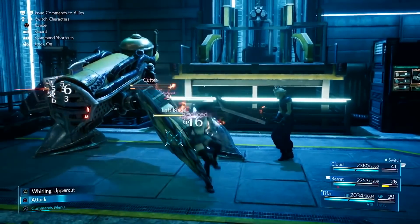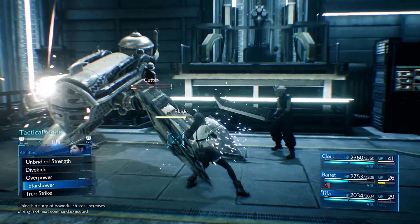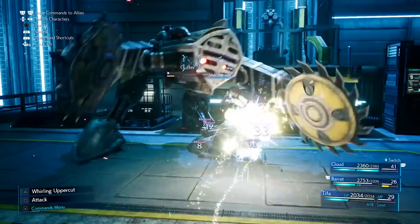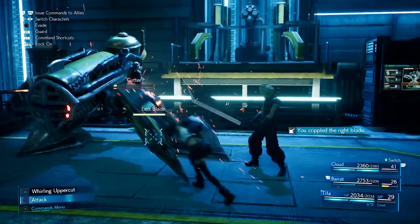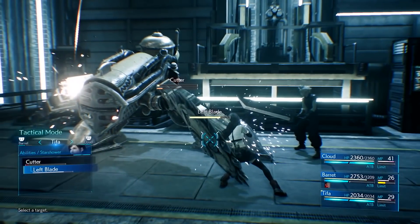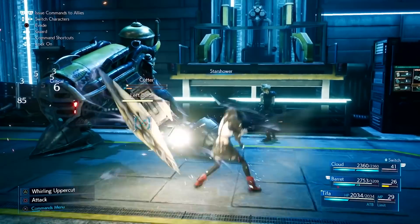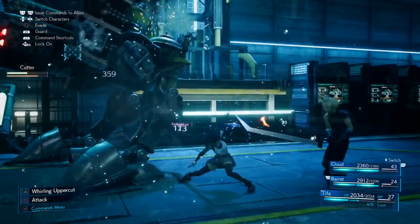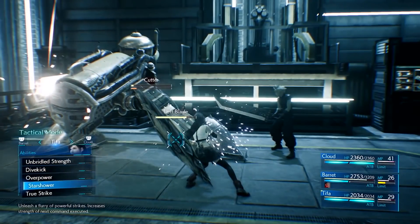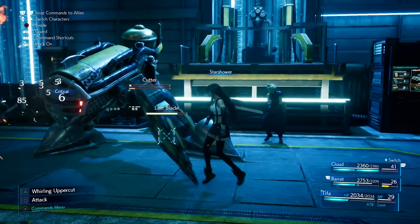During a combat segment with the cutter enemy, we got to see a new ability for Tifa called Star Shower. It unleashes a flurry of powerful strikes and increases the strength of the next command executed. We saw this in the Abzu boss fight but never got a name for it. What I love about Tifa's combat is that it feels like all of her moves can form combos, whether standard and strong attacks using triangle or her ATB abilities — her combat flows like a natural martial artist. We also saw that we can target the blades of the cutter enemy to disable them.